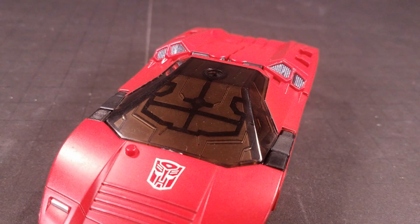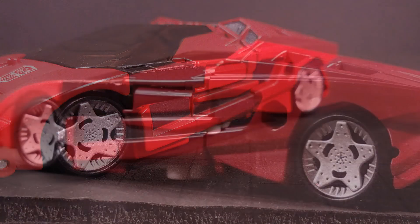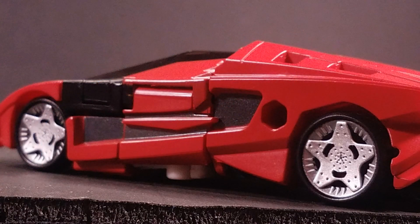The cockpit section looks a little weird, with a huge swath of smoky translucent plastic, and the sides of the vehicle mode look a little messy, but every other detail of this vehicle mode is great. I especially like the wheel rims picked out in a flashy silver paint — they're expertly detailed and just pop against the red and black.